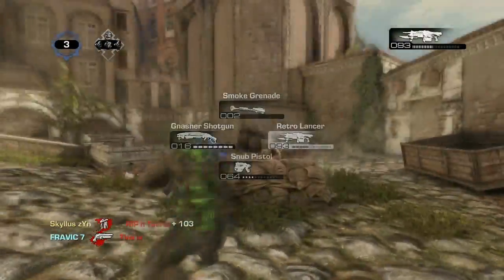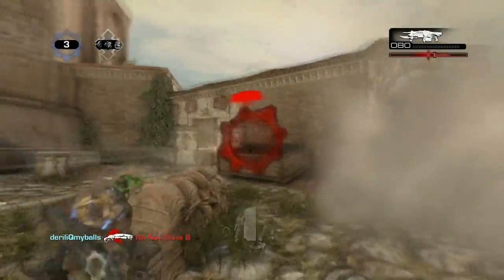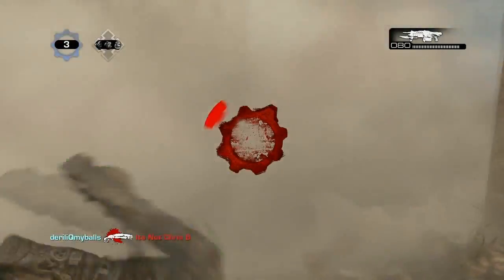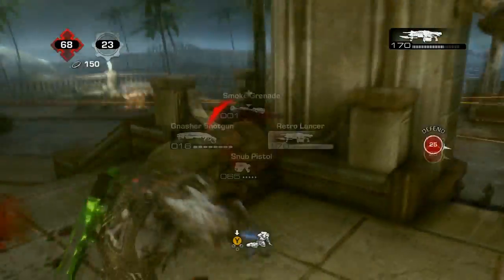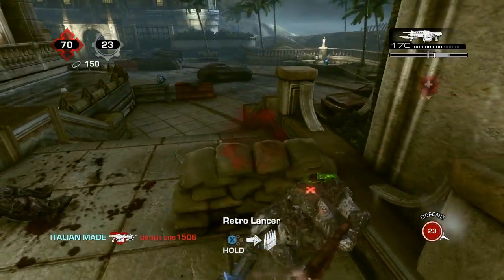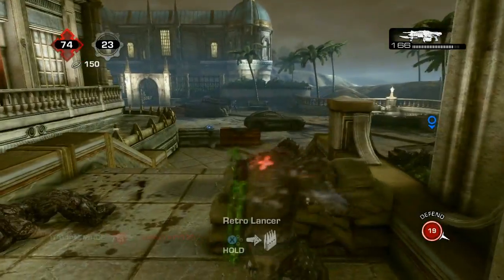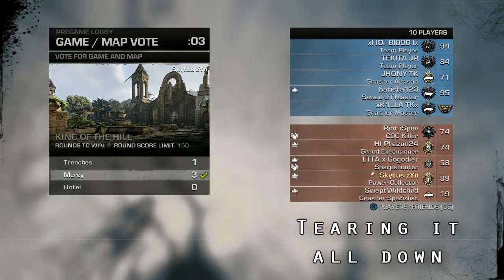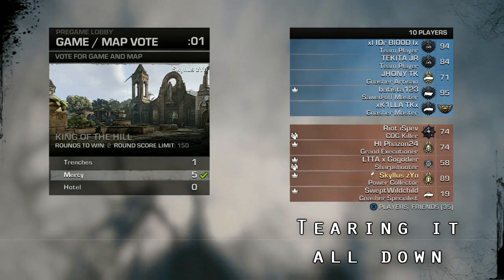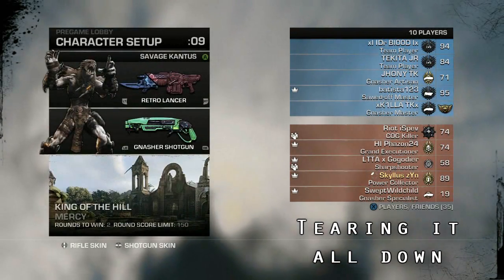If someone is firing a Lancer at you, you have no chance standing your ground — they can reload and walk out wide on you. I end up in scenarios where with any other gun, like the Lancer, I'd just keep firing on that wall and walk wide, but with the Retro I can't do that. When the other team is in cover I'd normally be putting suppression fire on people to assist my team, but with the Retro I can't do anything.